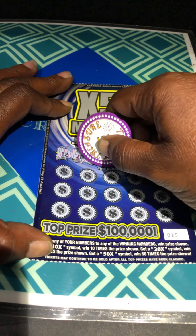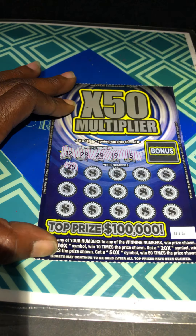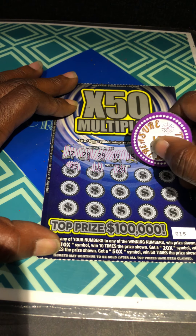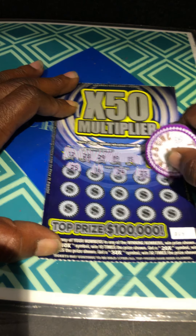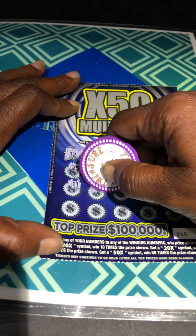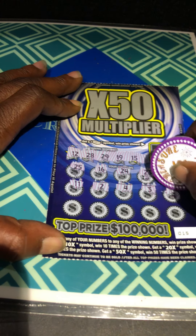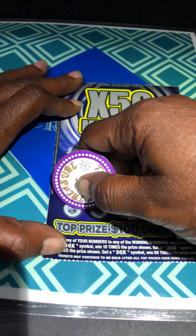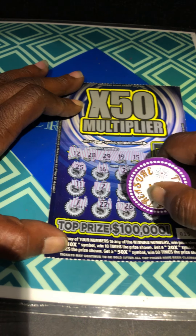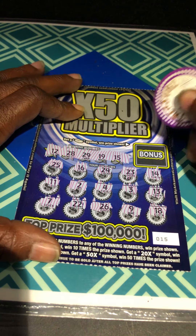My numbers are 12, 28, 29, 19, and 15. No singles. Come on, symbols. 25 — no. 16 — no. 24, 23 — nope. 14 — Sammy. And 11. No singles. Keep on counting. 13 — one off, it's a single. 22 — no. 26, 19, and 18. Wow, no matches. Let's see if we can find a stack of cash.